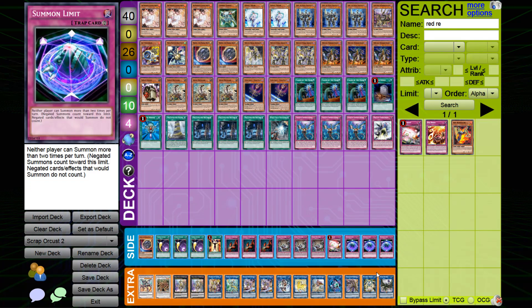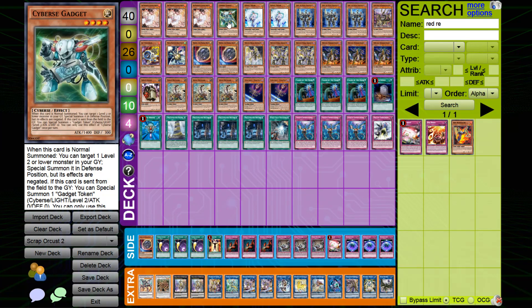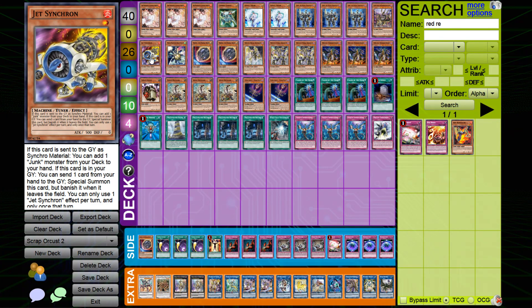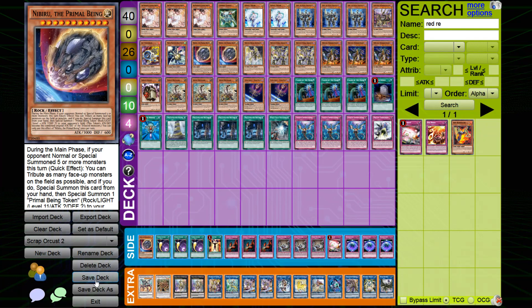I changed the deck a little to accommodate the Cyber Gadget combo. I cut the Union Carrier because it's going to require two additional extra deck spots, but as you can see Martial Metal Marcher and Borload Savage Dragon popped their way in there. This combo is going to be neat. I still think Gold Gadget is better because I didn't have to sacrifice as many extra deck spots. I also had to find a way to fit in Jet Synchron too, but yeah it's okay.